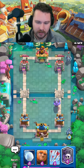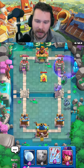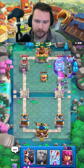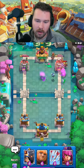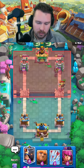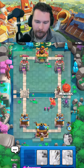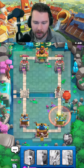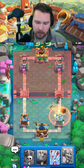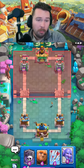He's already anticipating it - he was ready. We're gonna go in. That's how you gotta play this deck - he cycled their poison, so we go ahead and get some damage. Nice - 400 damage plus a little minion shot. Archers here, little prince down low, minions spreading out - we don't want to give them a ton of poison value. We stop the balloon - that was the most important part of that push. Little prince is going to get a little bit of damage, but not much. Life is good. No poison in cycle.